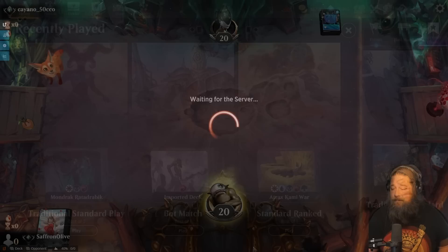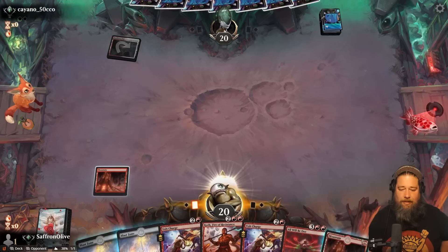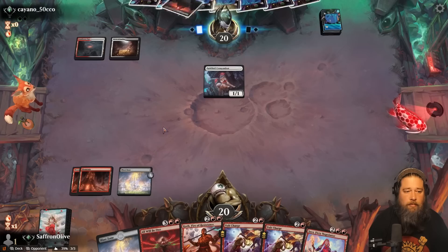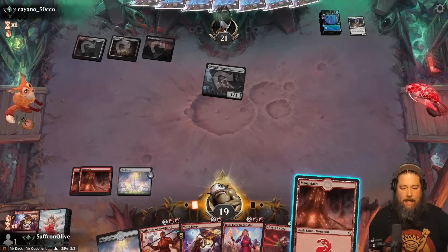Let's play another one. Much Abrew About Nothing time — we're playing some Mono Red Proliferate Super Friends, midrange, control — I don't know, Mono Red Proliferate stuff. We got a lot of Proliferate, got the All Will Be One, got our buddy Koth here. Eh, another mountain's fine. Opponent hits us for one — Angelic Overseer. All right, so opponent's playing Angels. I think we probably are supposed to Volt Charge this, add a counter, play a mountain, Jaya, make a token.